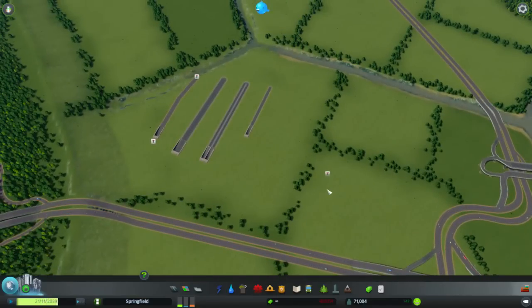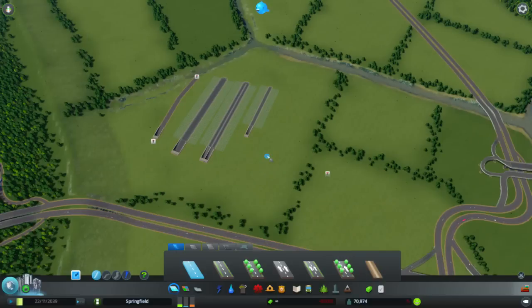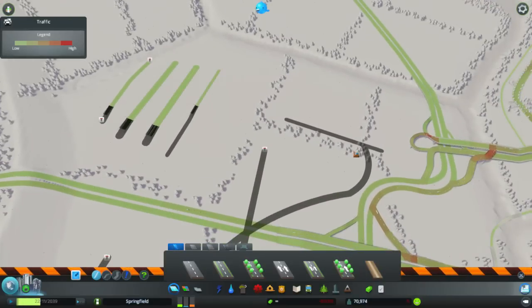In order to delete underground tunnels, what you have to do is go into your road system, hit page down once, then go to the delete tool, and you can start deleting your road systems.